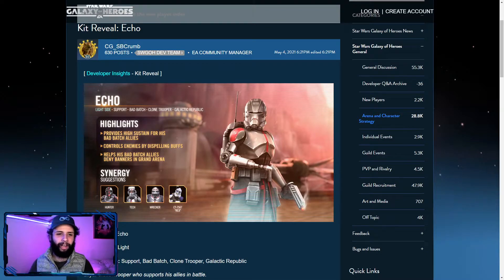Hello everybody, this is Infinem here and today we have the kit reveal from Echo, the fourth Bad Batch member that is coming along. We have synergy with Rex here. He provides high sustain for his Bad Batch allies and controls enemies by dispelling buffs.